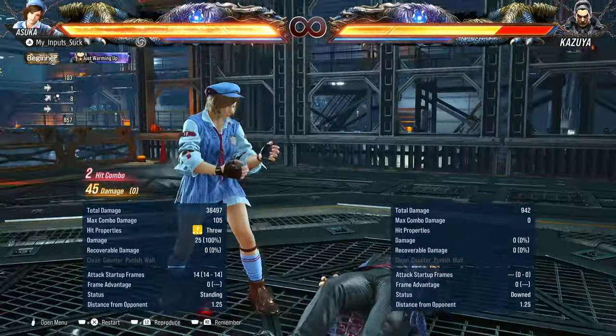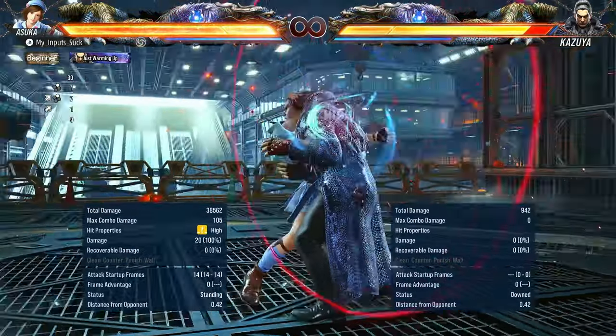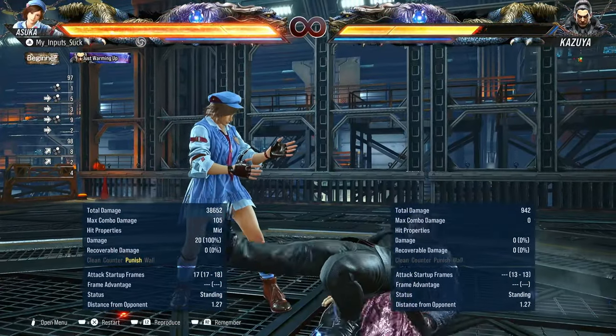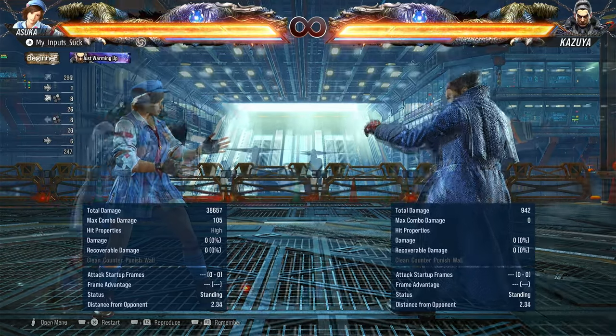Next up, forward two — 14-frame high attack. As you can see, 45 damage, leaving the opponent on the floor right in front of you at neutral. Not really sure what the setups are with this, but it's minus one on block — pretty damn good. But it is a high.